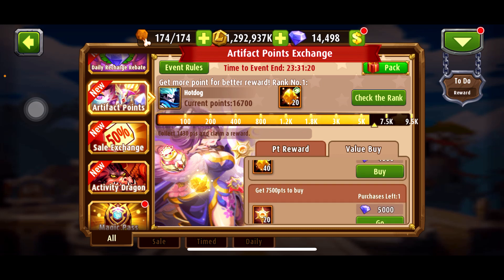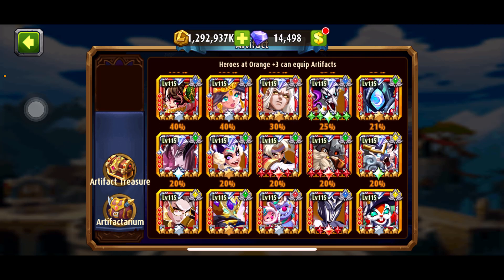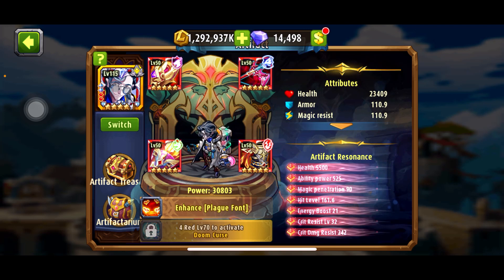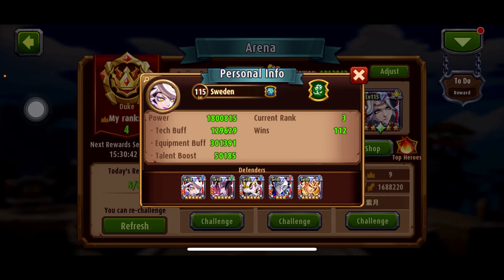I'm going to buy more treasures. I'm actually upset about that because I didn't want to spend more in the event. I'll decide what to buy after checking everything I have. For now, let's check Domia in the arena and see how he's doing after getting some artifact pieces. Let's try gradually against Sweden first.